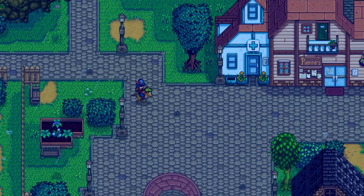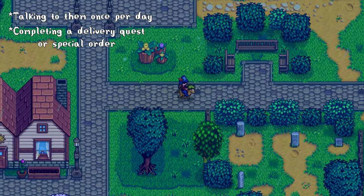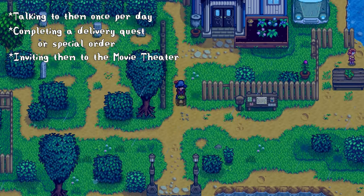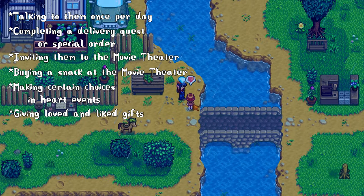You can increase a villager's friendship points by talking to them every day, completing an item delivery quest or special quest, going with them to the movie theater, buying a snack for them at the movie theater, making certain choices in heart events, and of course by giving them gifts.